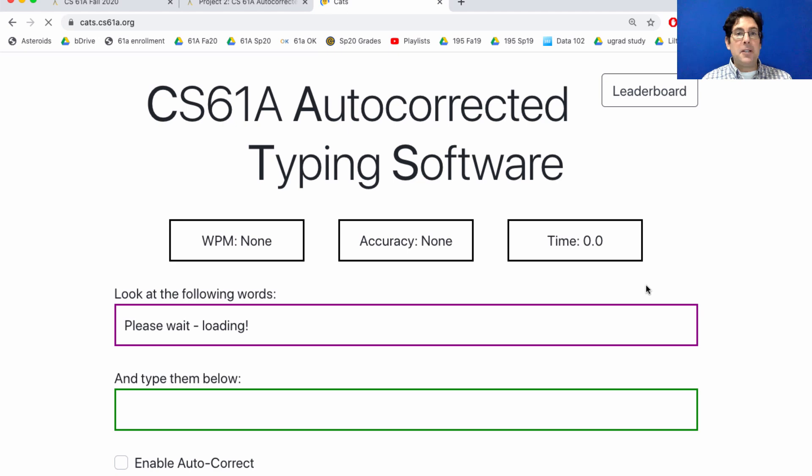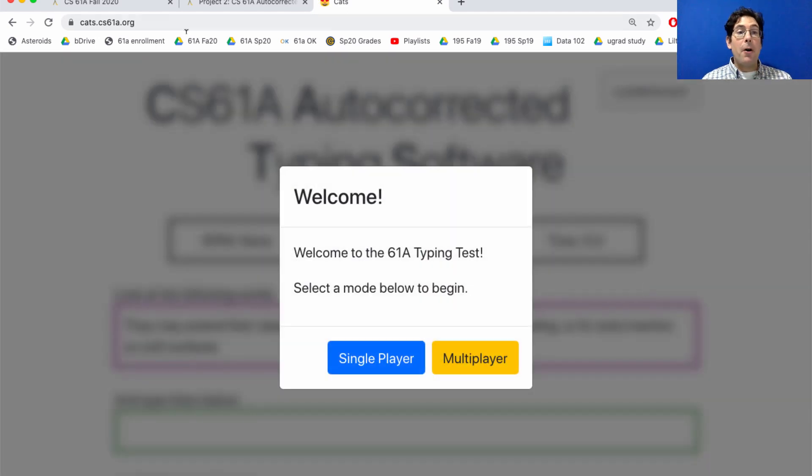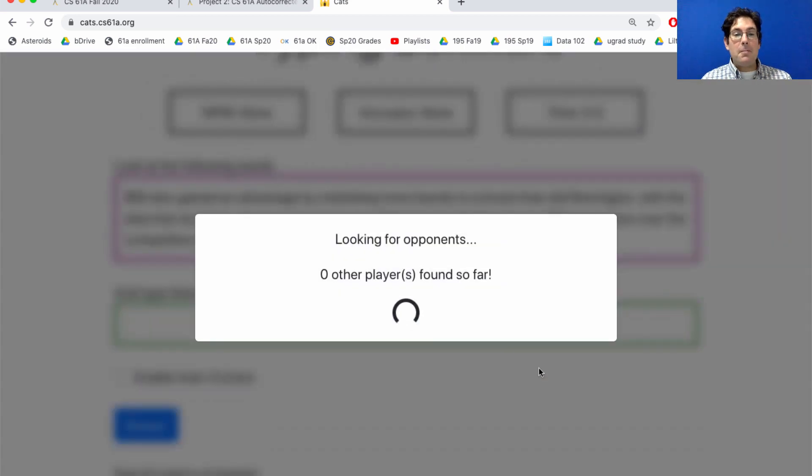If you want to try out multiplayer before you build it, you can go to our implementation at cats.cs61a.org. It finds other opponents by finding other people who are also trying to play a multiplayer game and then starting up a multiplayer game.